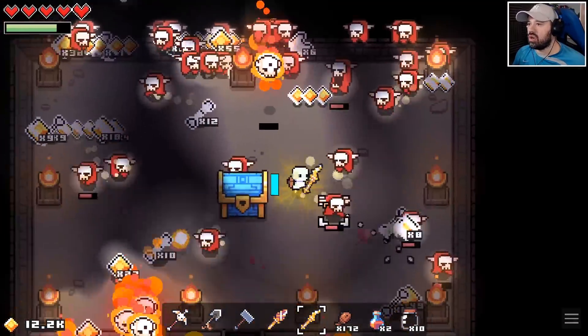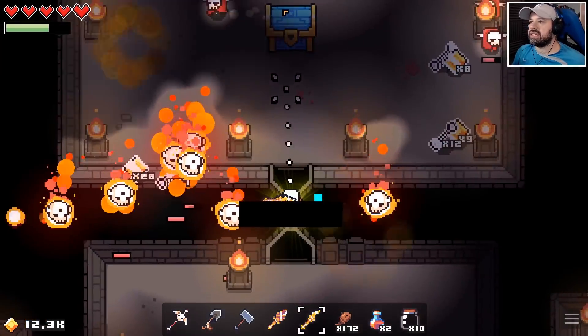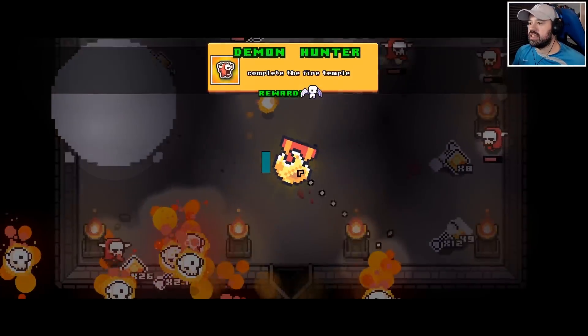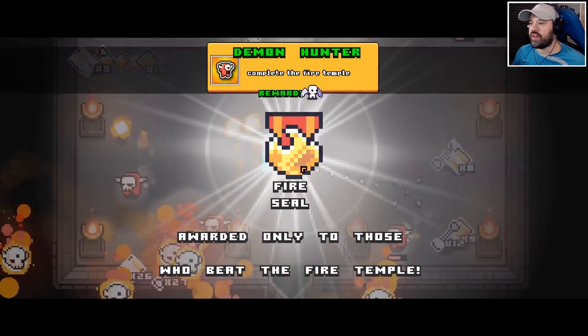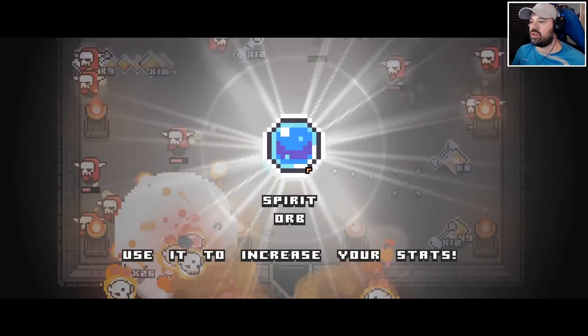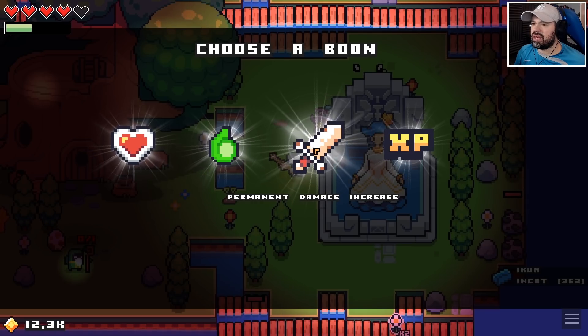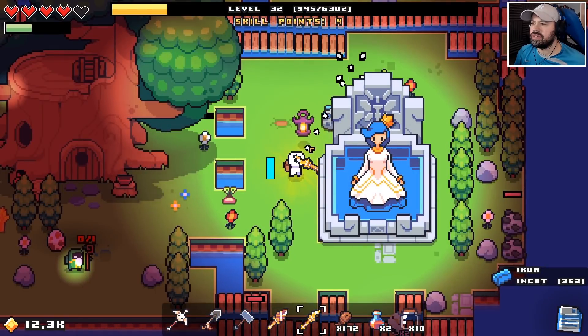Let's try to lure them out — we have to open that chest. Fire seal — award only for those who beat the temple. Come on, don't get killed! We made it — that was absolutely insane! I think I'm going to stick with the damage upgrade.